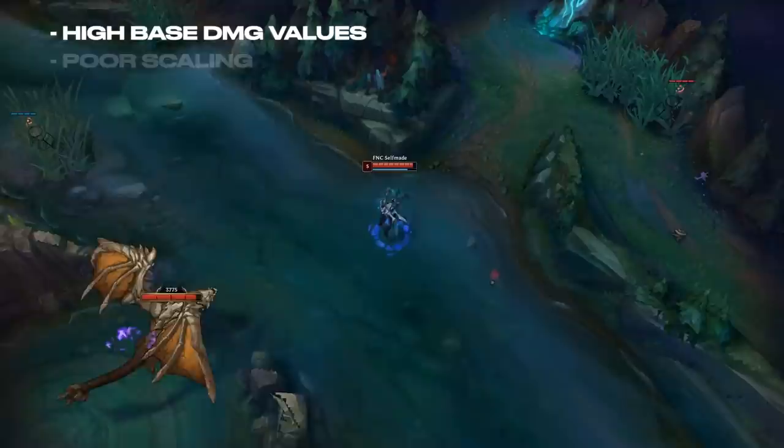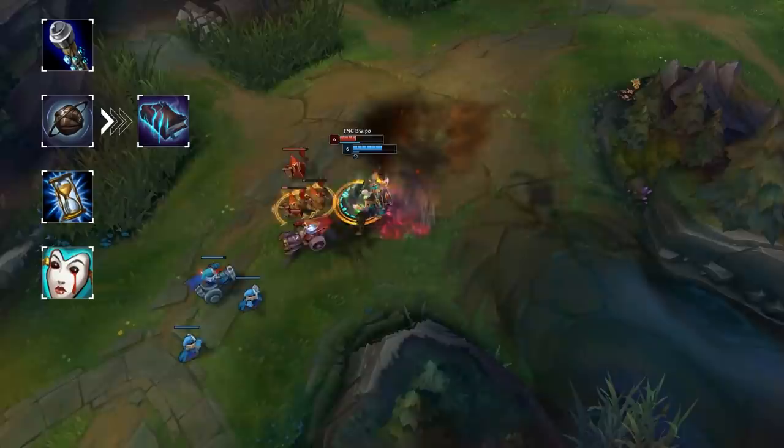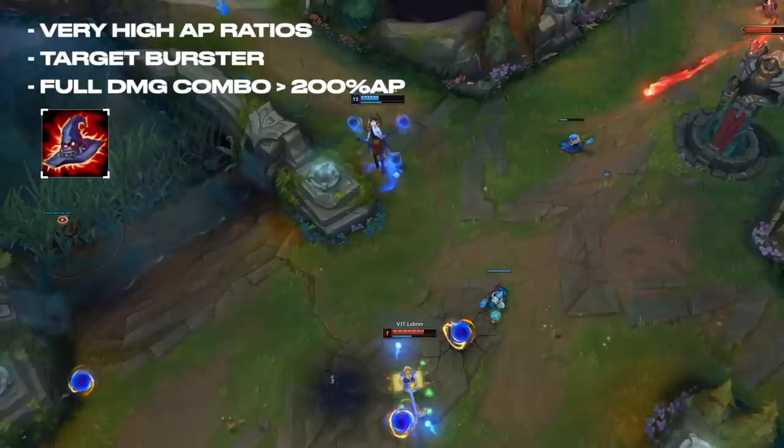Elise is a great example of a champion with high base damage values but poor scaling. This means that stacking high AP items on her will be less valuable than other items. Void Staff, Oblivion Orb into Morellonomicon, Zhonya's Hourglass, and Liandry's Torment are all great AP items that focus more on their additional effects rather than just building as much AP as possible. On the other hand, Syndra has very high AP ratios across the board and her role revolves around dealing as much damage as possible. Syndra's full damage combo exceeds 200% AP, so she naturally favors Rabadon's Deathcap more than Elise.